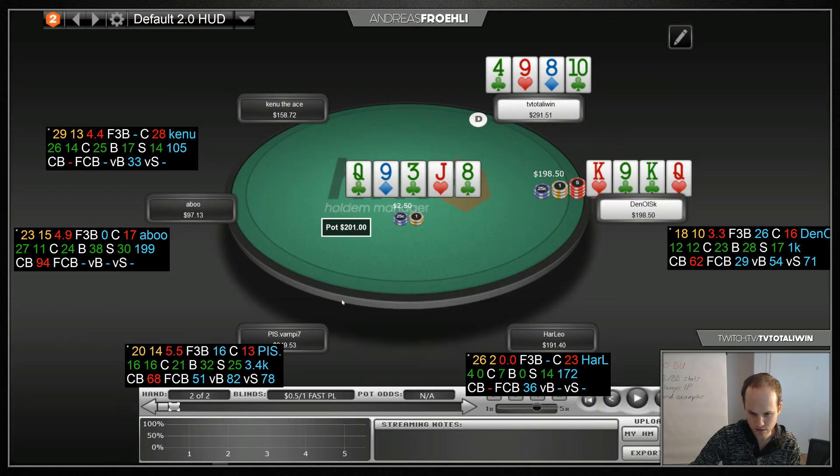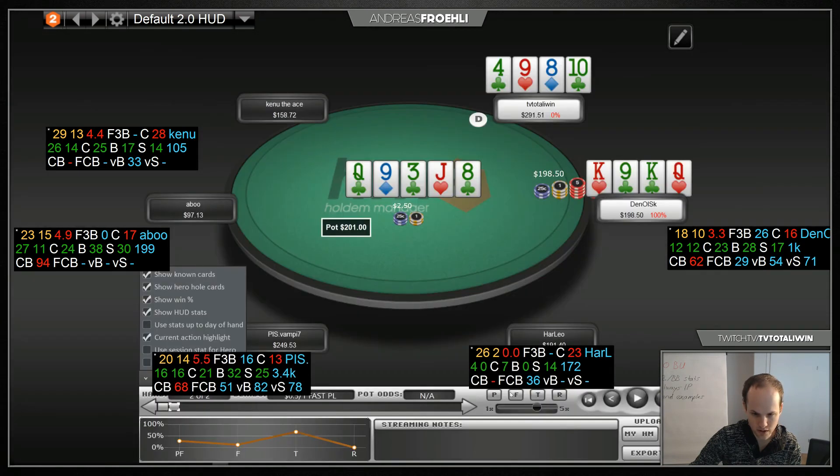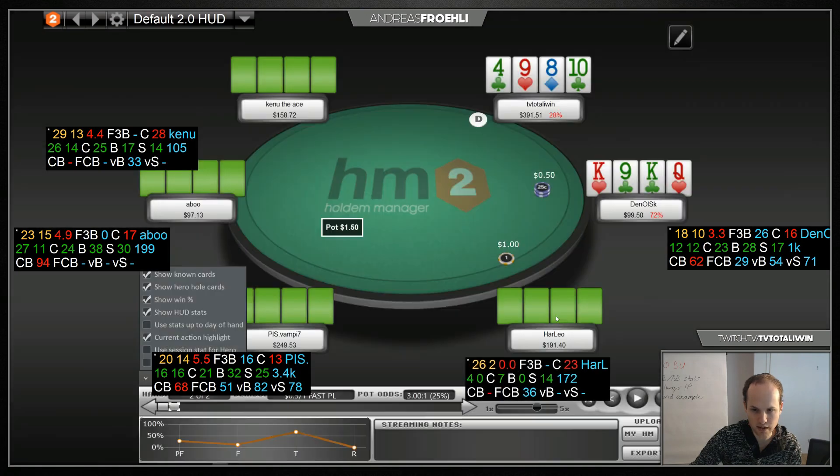I can quickly show you in the options here — show the known cards, go back to preflop. Look at how brutally we're dominated by a premium hand like king-king-queen-nine double suited — we're at 28%, so we were not even getting the right price against his exact hand.